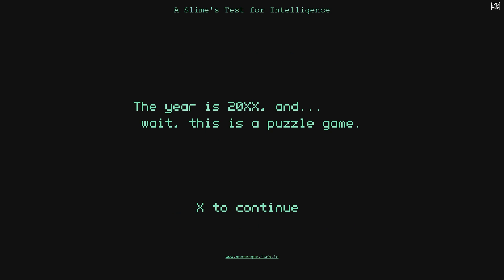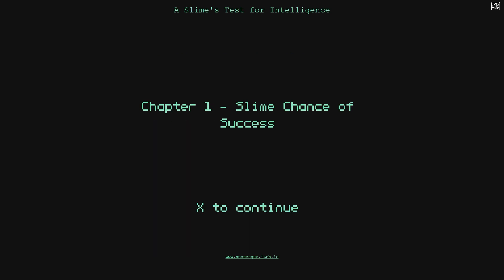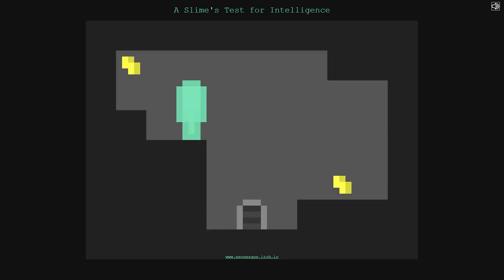Here is 20xx — and wait, this is a puzzle game. Chapter one... slime chance... oh, I see. Slim chance of success — Slime chance of success, nice. Learning to flop. So I have seen that this game has very cool animations for a puzzle script game, like very smooth animations.